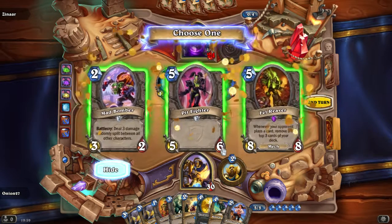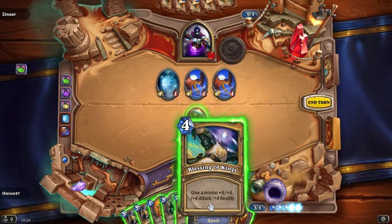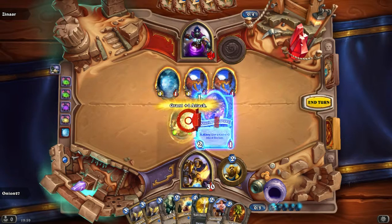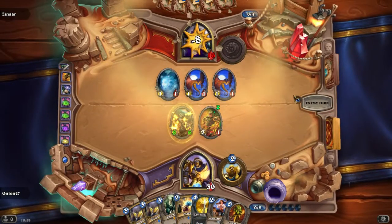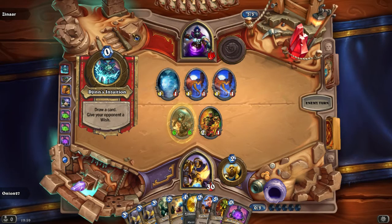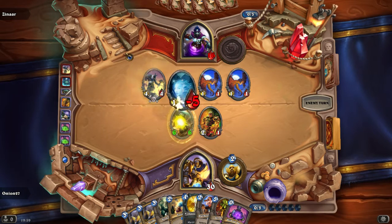Wish for Glory again — what do we take? I think we take the Fel Reaver. Our plan is to finish this game as fast as possible, because I have no idea what he has. Oh look, this new Game Boy is awesome! I know if it's our Sentinel — great.